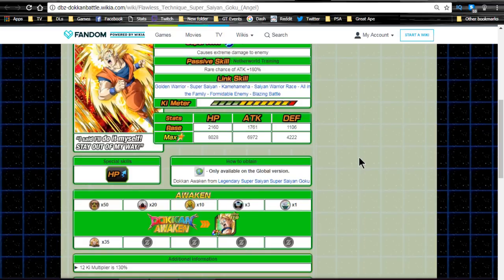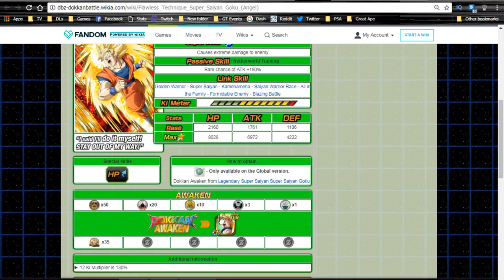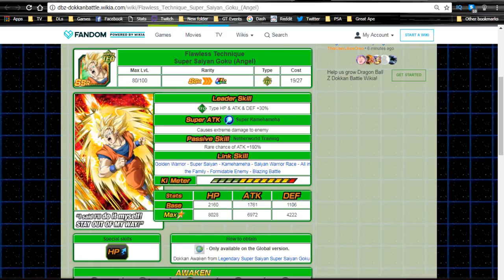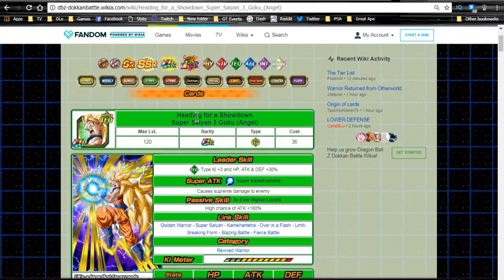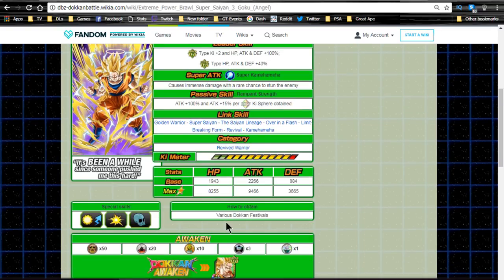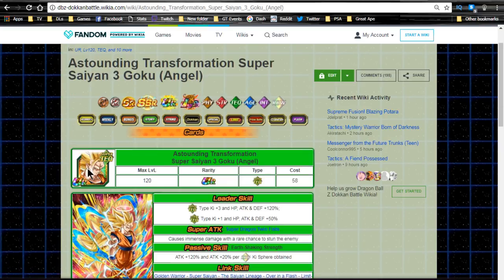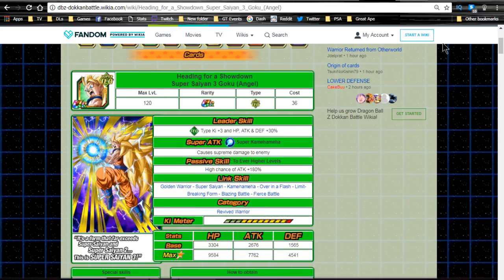If you want to be lazy, just use Elder Kais. Personally, I've got my 9 Super Saiyan Angel Gokus; I just need the Zeni to Z-awaken since I have all the medals — just those additional ones I didn't grind hard for. He will Dokkan awaken into his final form (at least at this point in the game): Heading for a Showdown Super Saiyan 3 Angel Goku. This is a TUR, and this is what you feed into the original Super Saiyan 3 Angel Goku. They're both 120s, so you can feed him into either version.